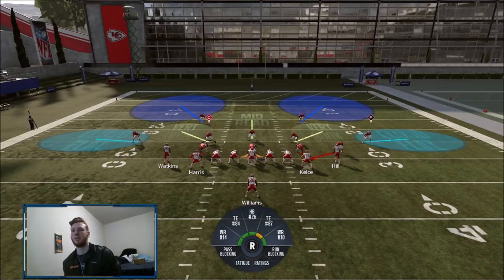The thing about H-back wham is you can run it through the middle, cut it to the right, cut it to the left - so many different ways. You have to worry about all that gap integrity and make sure you can lock down every single part of the wham, because maybe you can stop it up the middle but they can just bounce it outside. So I worked on it all morning trying to figure out the best way to stop it.